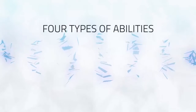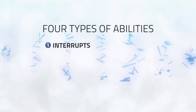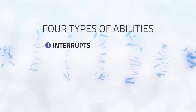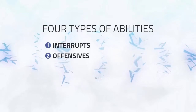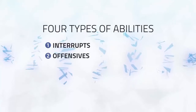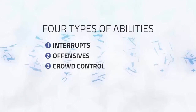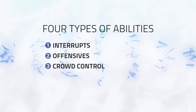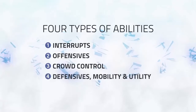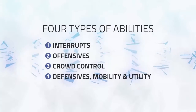There are four different types. The first and most obvious are interrupts — abilities like a Warrior's Pummel or a Mage's Counterspell. Next, we have Offensives — abilities like a Rogue's Vendetta or a Fire Mage's Combustion. The third set is Crowd Control — abilities like a Monk's Leg Sweep or Druid's Bash. And finally, we have the remaining cooldowns which are a mixture of Defensives, Mobility and Utility.